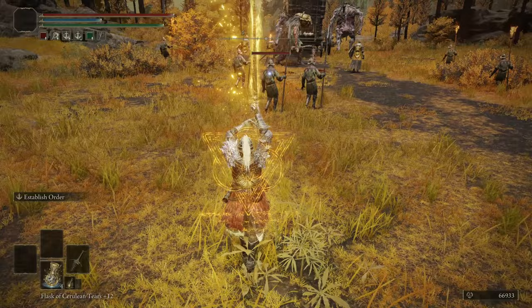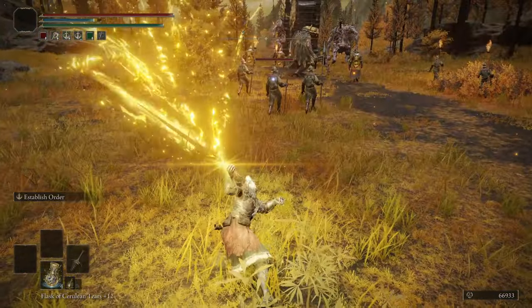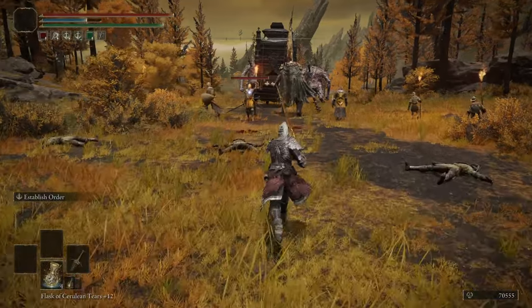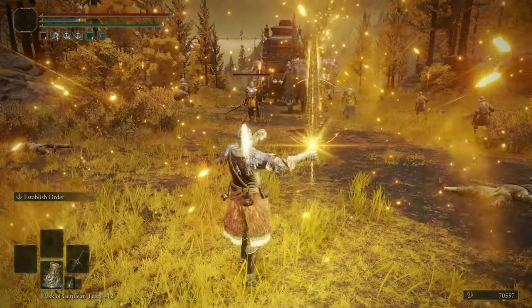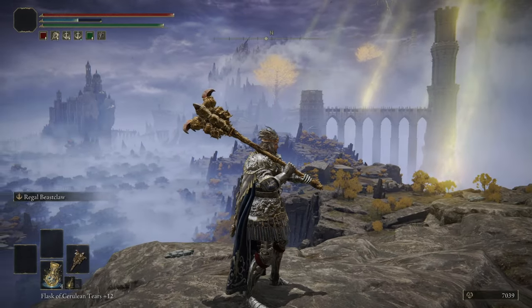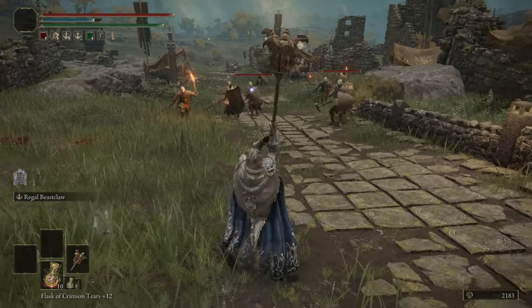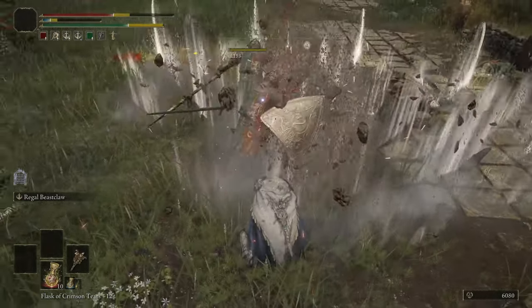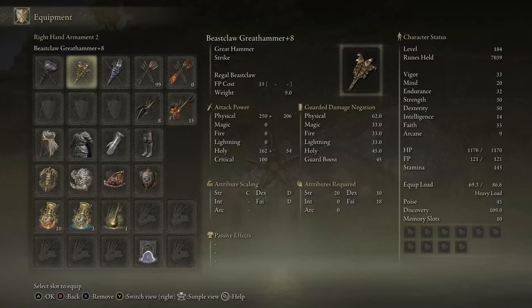Golden Order Greatsword is essentially the same as the Inseparable Sword except slightly better — you do a holy wave but with a golden explosion before it, so it's a little better. That's why it sits slightly above the Inseparable Sword. The Beast Claw Great Hammer uses the same Beast Claw incantation animation for its Ash of War. It's a solid great hammer with good Dex and Strength scaling, though not great Faith scaling. It does holy damage — a solid great hammer overall.